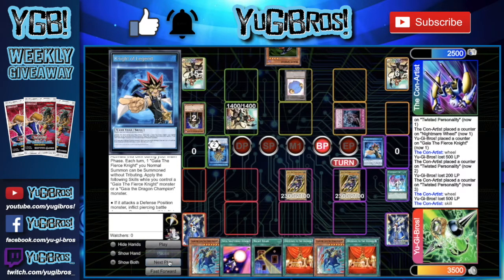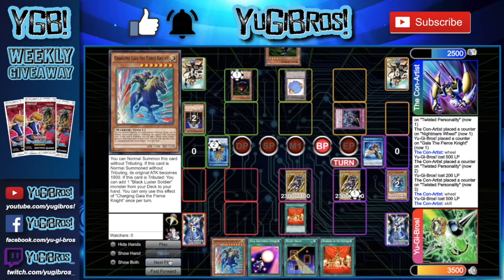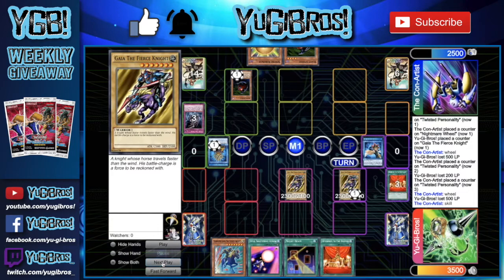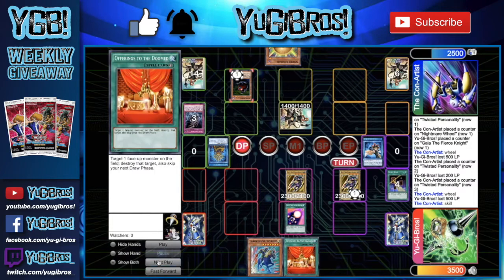We draw another Offerings to the Doom and we already have a Charging Gaia. We figure either Gaia or Night Beam to keep - we discard Gaia in case we need Night Beam for something else. We draw into Blast Sphere but we have Spell Shattering Arrow for that. Before we end our turn we use Offerings to the Doom on Zoma - if we didn't, they could switch it to attack mode, attack, have it kill itself, and deal 2300 to our life points. We can't set Offerings to the Doom because of Night of Legend, so we just activate it and remove Zoma entirely.